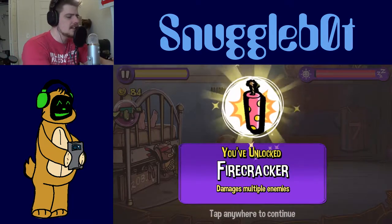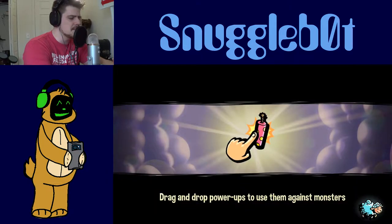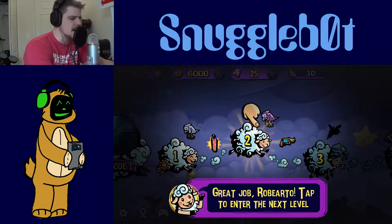Unlock the firecracker — damages multiple enemies. First clear bonus, some diamonds. Drag and drop power-ups to use them against monsters. Noted. Great job, Roberto! Oh, the bear has a name, it's Roberto. Roberto... Ro-Bear? Get it? Roberto. It's good.